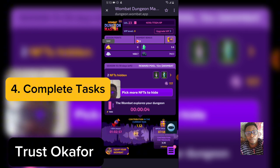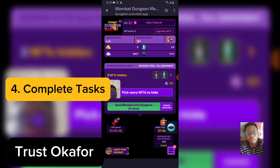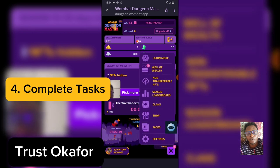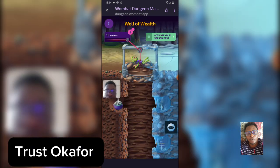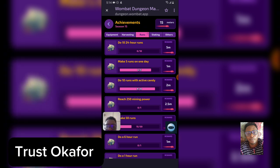The next method is completing tasks — these are very important. To complete a task or confirm if you have completed one, click on the menu on the bottom right. Once a run is complete, click on 'Claim Reward' and then start another run. Go to 'Well of Wealth' — click on 'Well of Wealth,' then click on 'Meter Run.' You'll see tasks such as: do 10 24-hour runs, do five runs in one day, run with active candy 10 times.